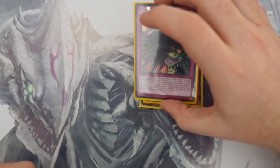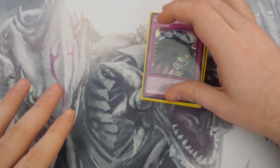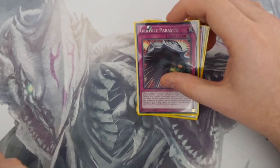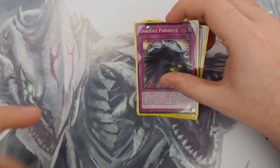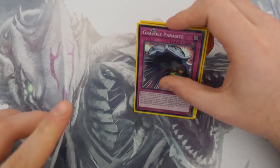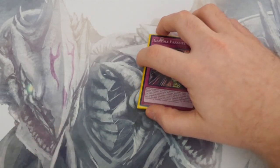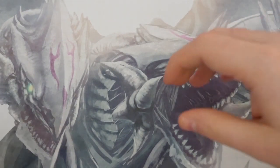One copy of Gradle Parasite for protection. When your opponent attacks directly, you get to target one monster in your opponent's graveyard and special summon it to their side of the field if they control no monsters. And when an opponent declares a direct attack and you control no monsters, you can special summon one Gradle monster from your deck in attack position.